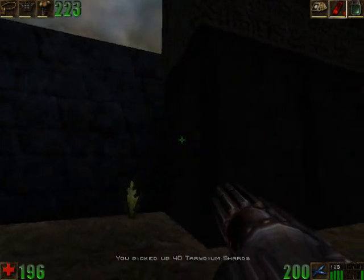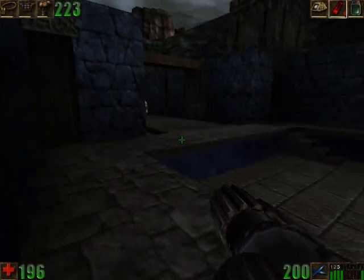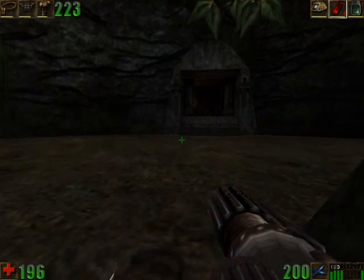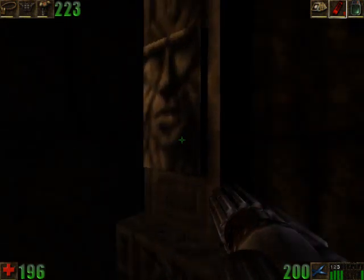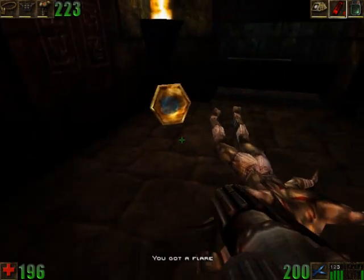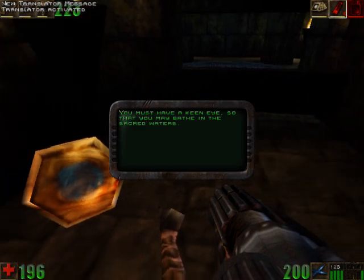Crystals. Anyone to get in here, maybe? Nope. This opens that, and this needs also somewhere else. So what's this in here, if not the way ahead? Can I press this? Seems critical. You must have a keen eye, so that you may bathe in the sacred walls.